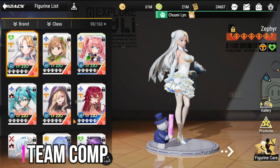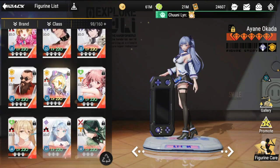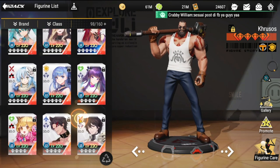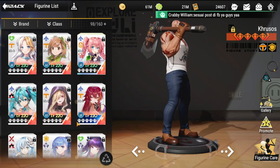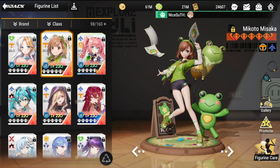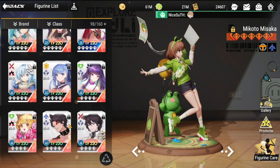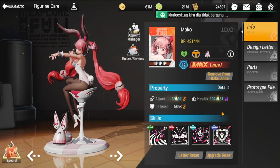For team composition, first and foremost she needs a good defender in front of her — Ayanic, Megan, or Crucis would all work well. Any solid defender that can hold a rush of mobs away from Mikoto will do.